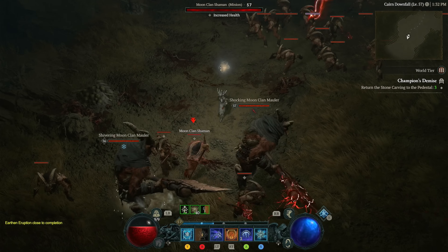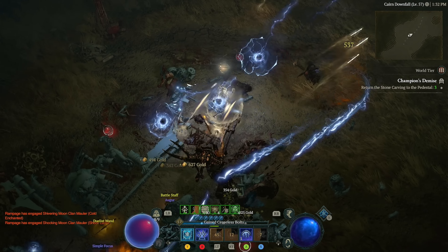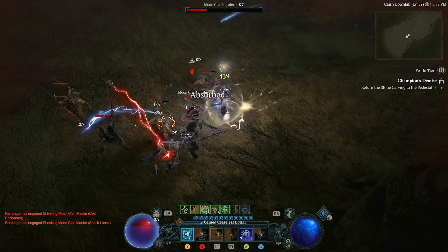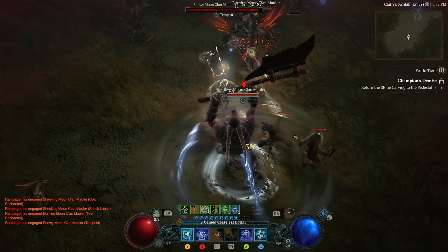As soon as you get into the dungeon, there are two different ways you can play it. You can either run through the dungeon to group together a bunch of mobs and then quickly kill them as a group, or you can just kill all the mobs and then reset the dungeon.